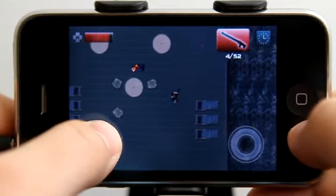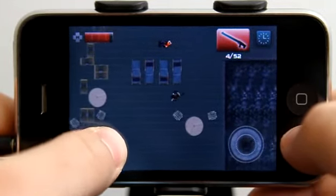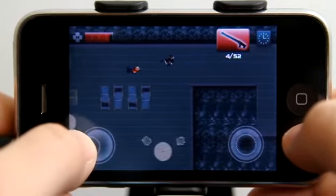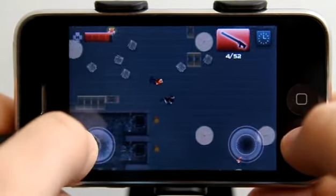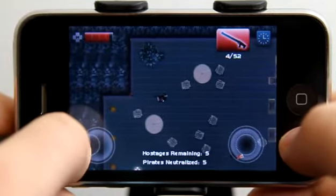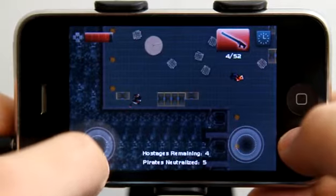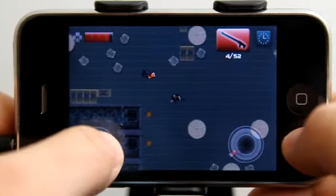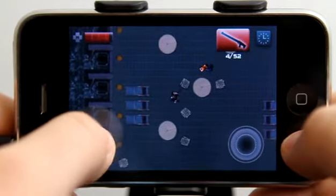We're maneuvering around the map trying to find additional hostages. There are things that get in your way, and in other levels there are rooms for you to enter. It looks like I have four hostages remaining, so I need to find those before I can get past the level.